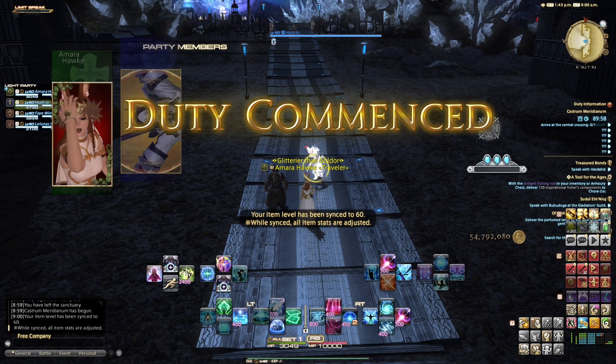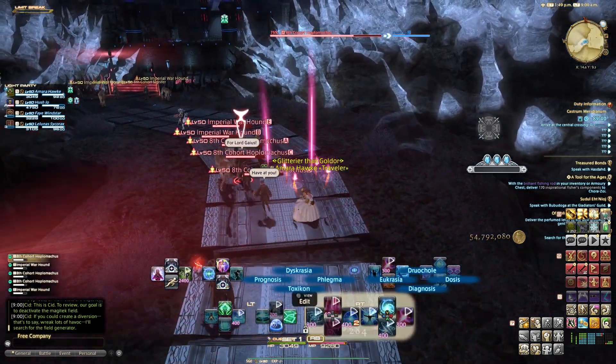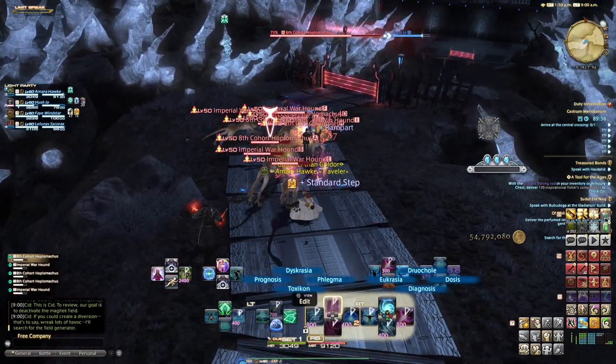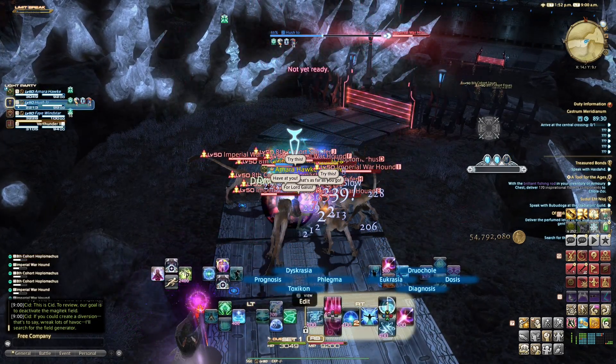The first stretch of this dungeon is just a few trash pulls separated by gates. If you're the tank, pull as much as you feel comfortable pulling. If you're the healer, let the tank know if you're new. And if you're DPS, just make things dead as quickly as possible. Make sure you're using area of effect skills to kill as many things as efficiently as possible.